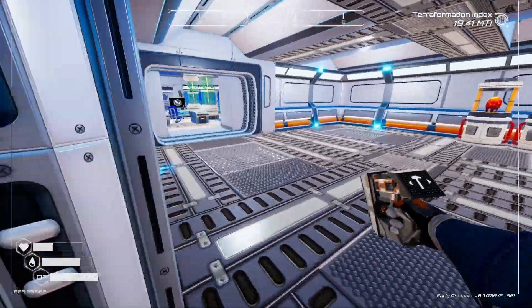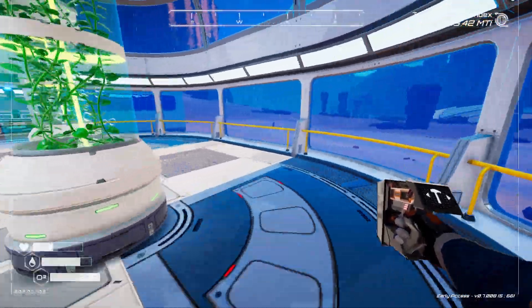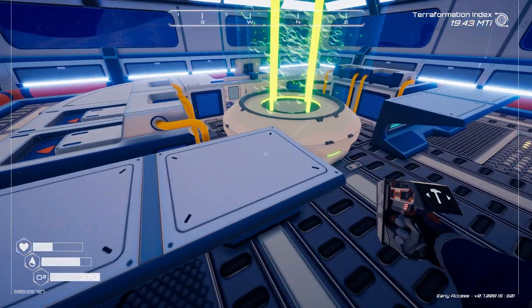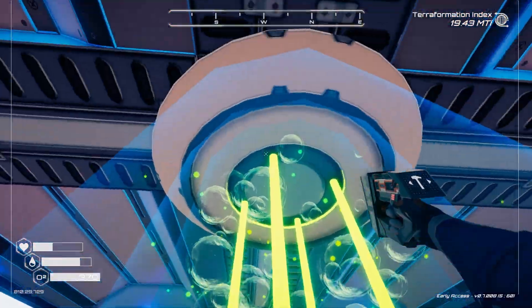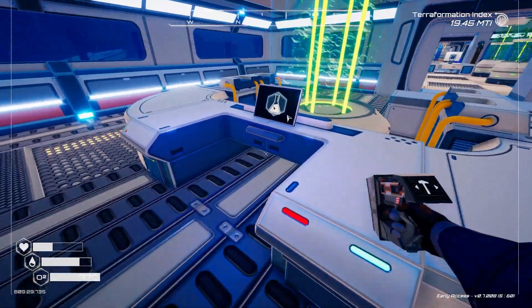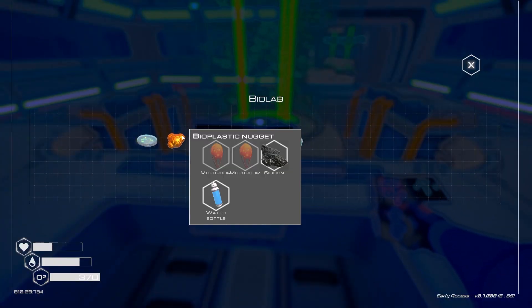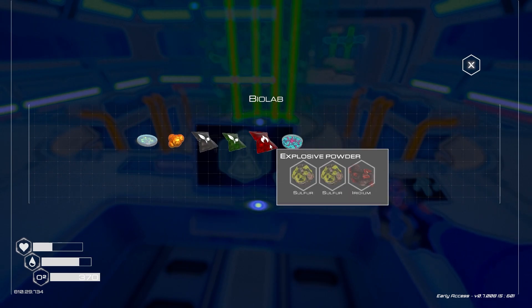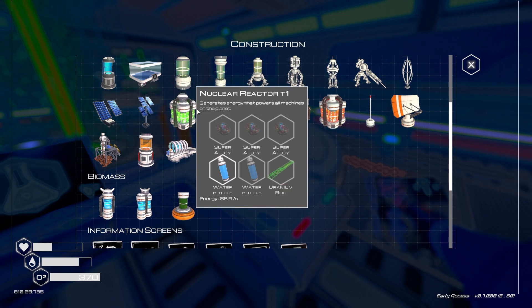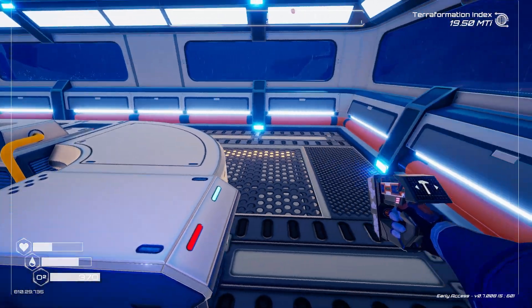Now let's have a look at our new toy. What the heck are you? You're a bubble generator? Oh, this is how we get... oh nice. Hey, explosive powder! If we get explosive powder, we can build a nuclear reactor T2.